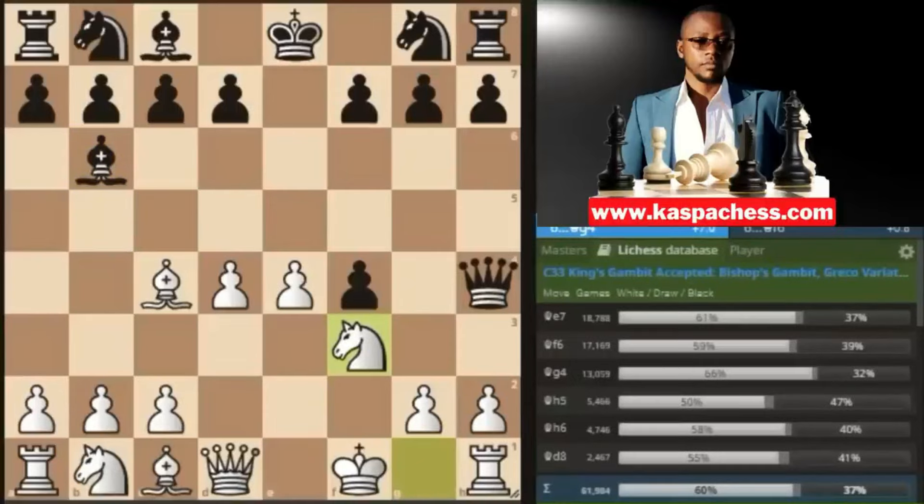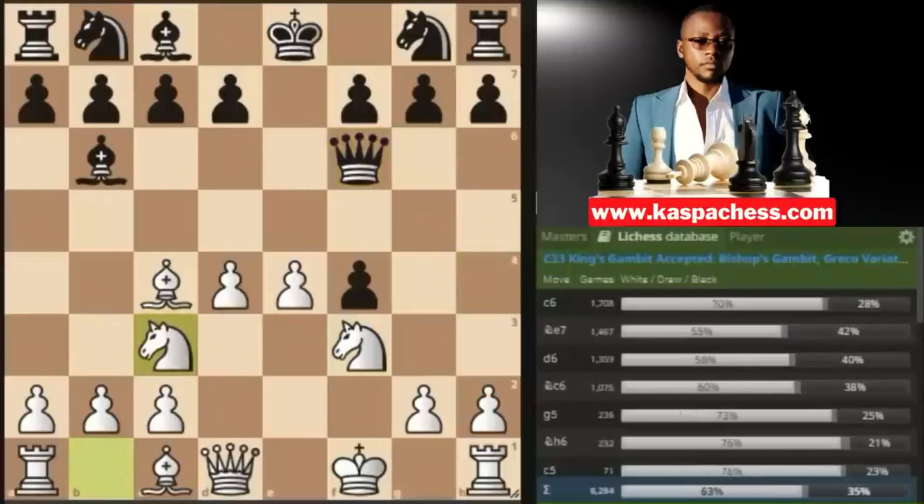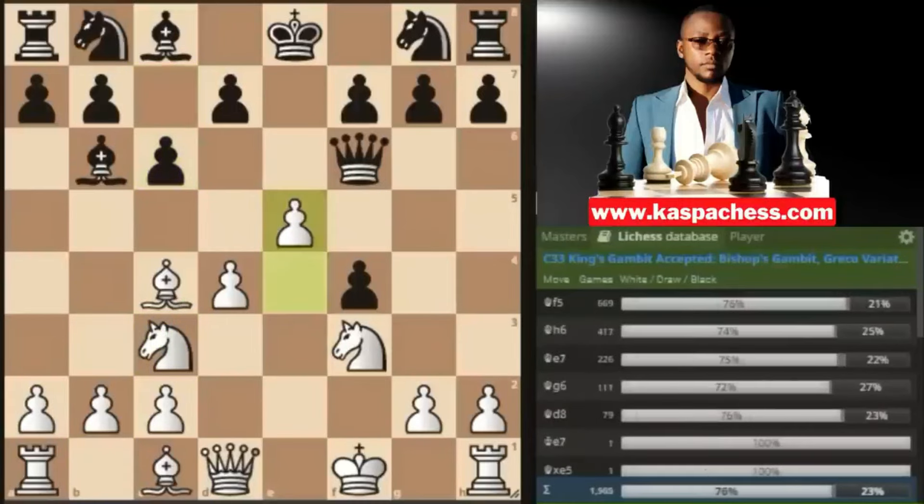Stockfish favors white even in this position where our king is on f1, so king f1 is not much of a stretch. Knight to f3 attacks the black queen on h4, so black has to make a decision. Queen e7 is the most played move according to the Lichess database. Let's look at the second most played move, queen f6, which some unprepared opponents play. You simply go knight c3 with normal development, wanting to go knight d5 next. Black stops your knight d5 with pawn to c6 — the position is already plus 2.7 in favor of white.